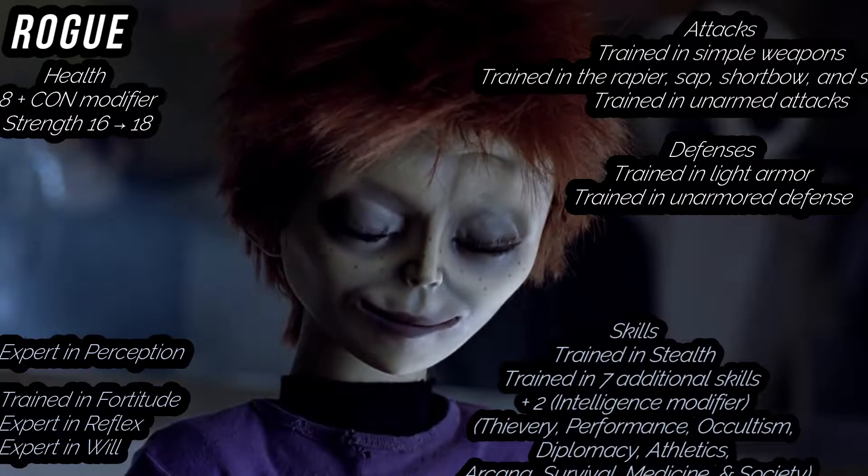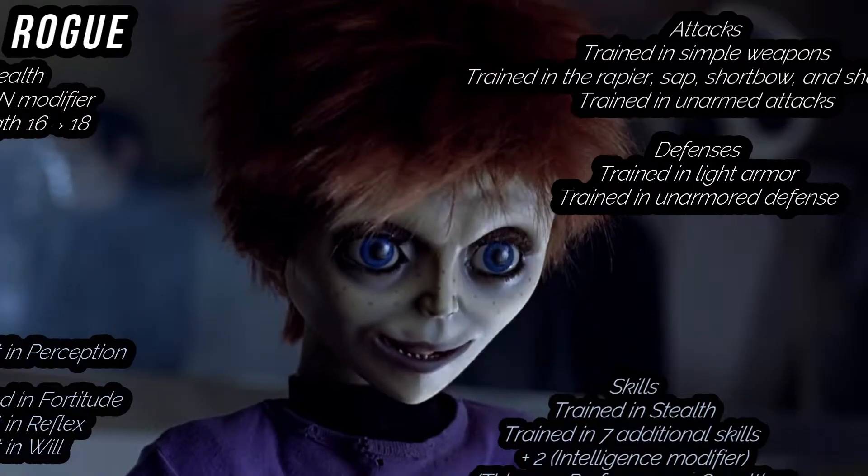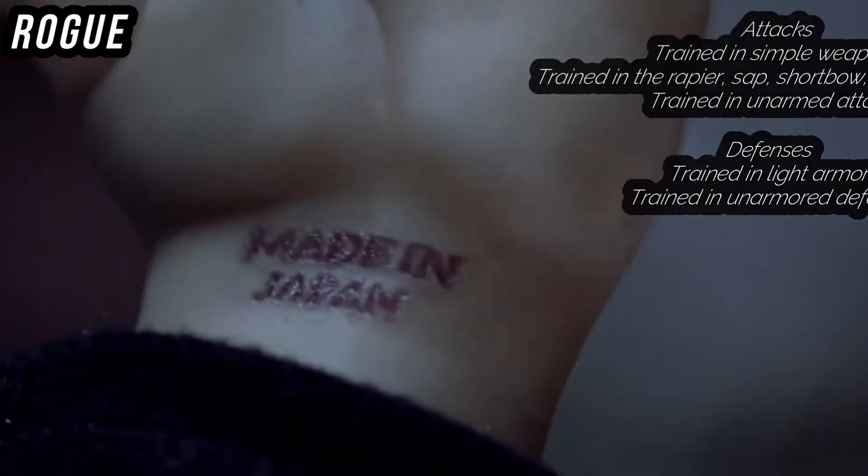For attacks, you're trained in Simple Weapons, as well as the Rapier, the Sap, Shortbow, and Short Sword. You're also trained in Unarmed Attacks. For defenses, you're trained in Light Armor and Unarmored Defense. And for Class DC, you're trained in the Rogue Class DC.